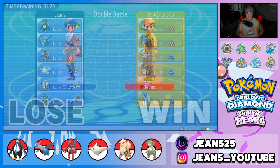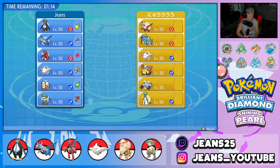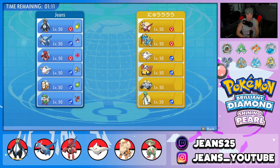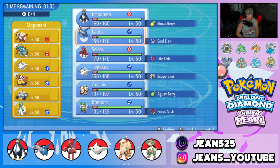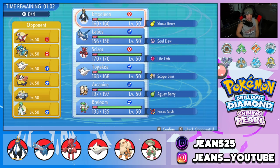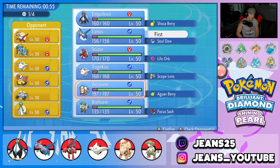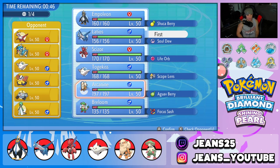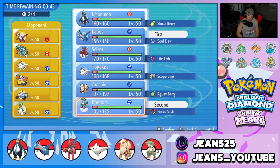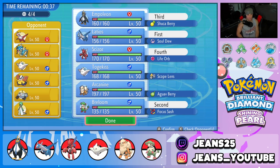Second battle looks tough — we're going up against a powerhouse team with Latios, Intimidate Gardevoir, Togekiss, Hariyama for Fake Out with Guts, Magnezone, and Garde Voire. Two Fairy types means I definitely want to bring Empoleon and Scizor. I'm thinking Latios lead for speed control. Maybe Breloom instead of Arcanine — we have Ice coverage moves and two Steel types which resist a lot of these guys.